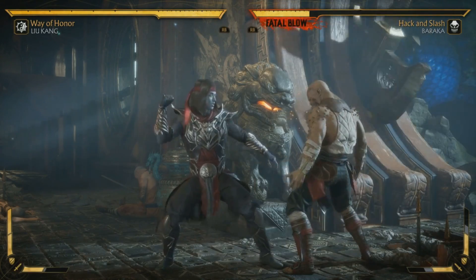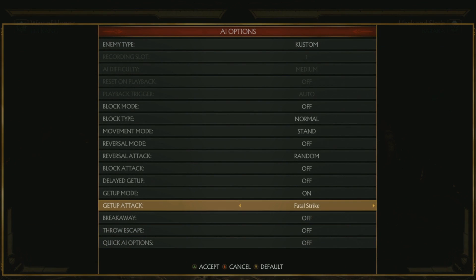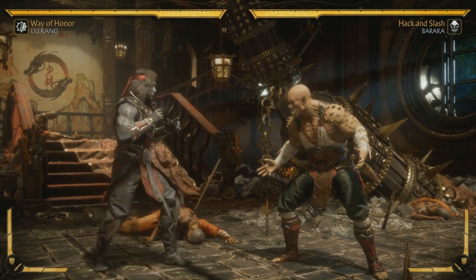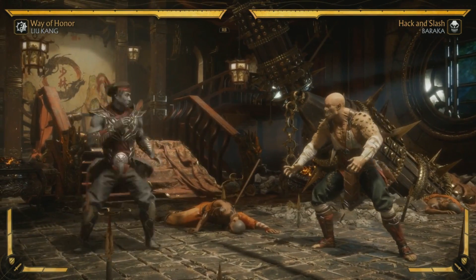I would describe that as Shaolin hella damage. But you are using some of your crushing blows right there. And remember, you can only use each crushing blow once per game. So even if you read that they're going to do a wake-up attack and you're going to win anyway, you actually don't want to use it.